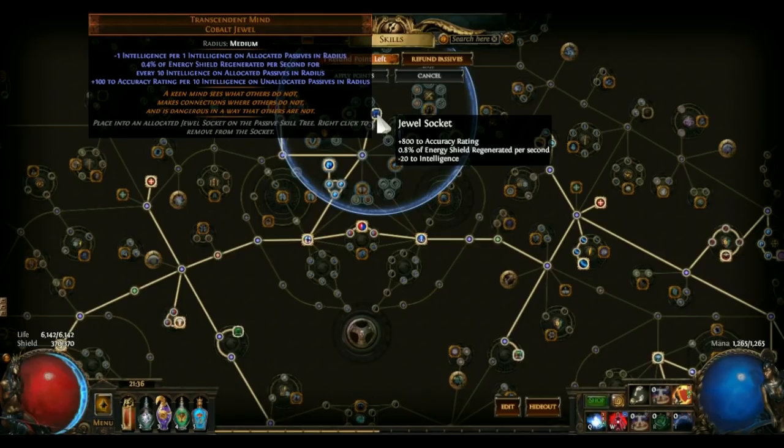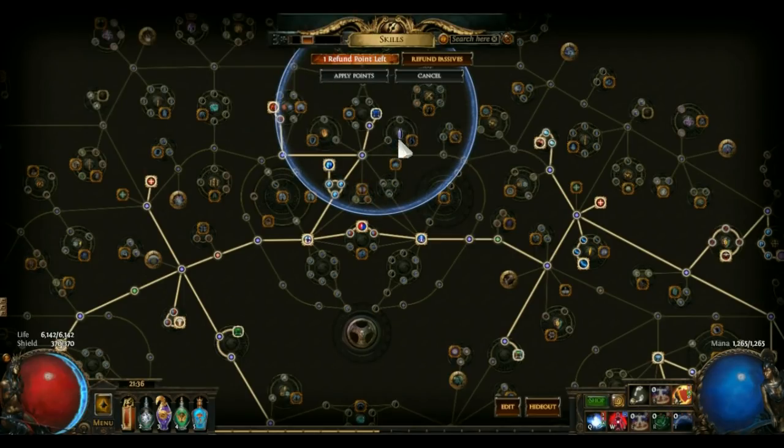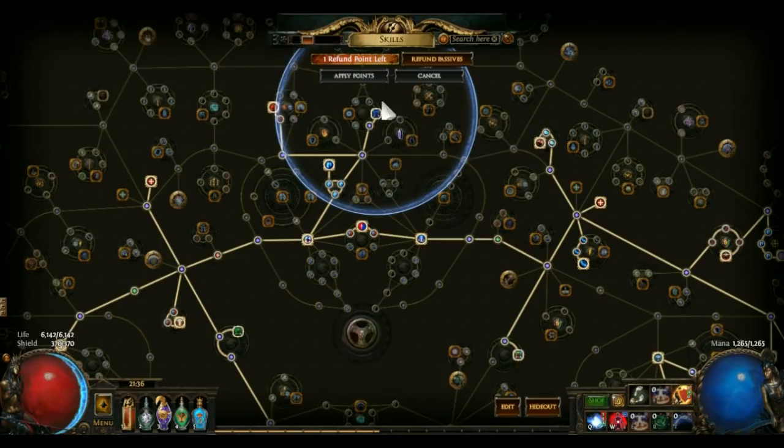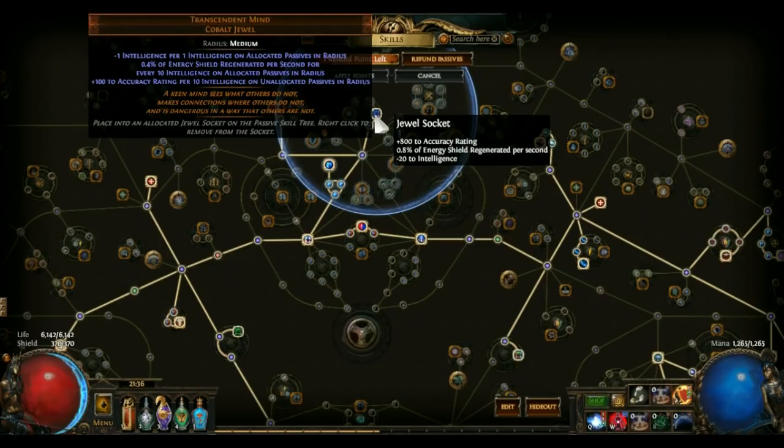Important jewel: Transcendent Mind — new in 3.3, it basically drops from the temple and you can upgrade it. It's around 5k chaos right now. Put it in one slot here, assign the points like this, and it gives you 800 accuracy rating and also regenerates some of your Energy Shield, which is negligible but nice — ES is stun avoidance. It takes away 20 intelligence, but we've got enough from the rest of the tree. This is a great place to put it.